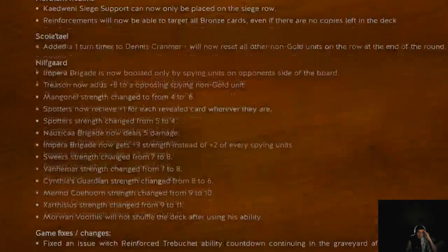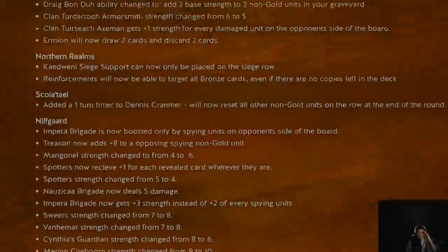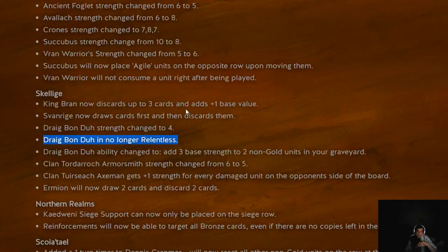Dreg Bondu is no longer Relentless. He was made Relentless as a hotfix in the last patch, but now he's not Relentless anymore. He can now only pick two non-gold units instead of affecting the entire graveyard. For Queen's Guard focus, this isn't bad — before this change, playing Dreg Bondu would add 2 base strength to all three of them, counting as 6 strength. Now it adds 3 strength to two units, which is still 6. But if you play Dreg Bondu multiple times — by reviving him or picking him up with a Decoy — you can make some really big Queen's Guards. Everybody knows dealing with Queen's Guards is annoying.